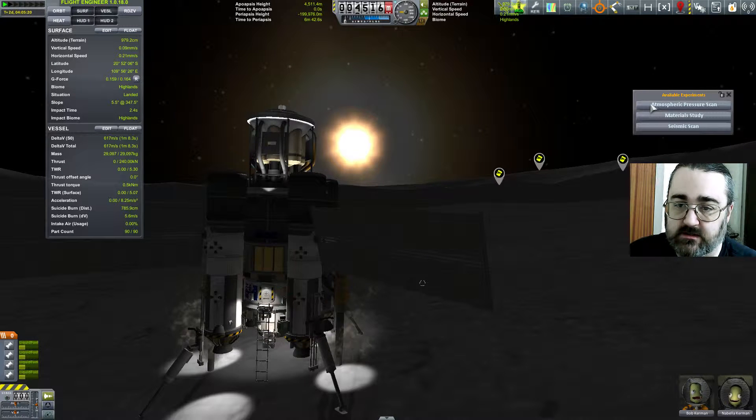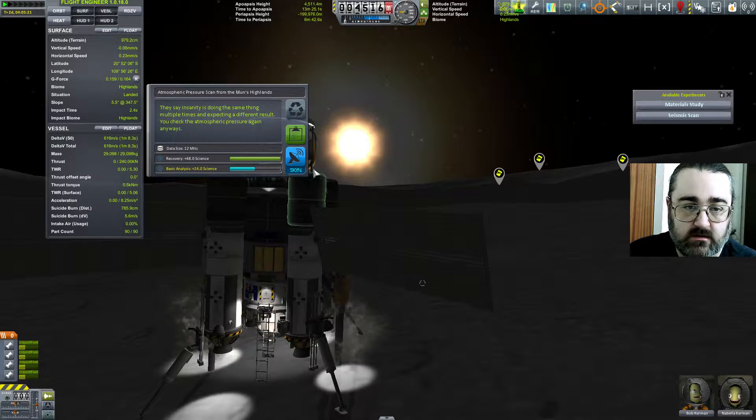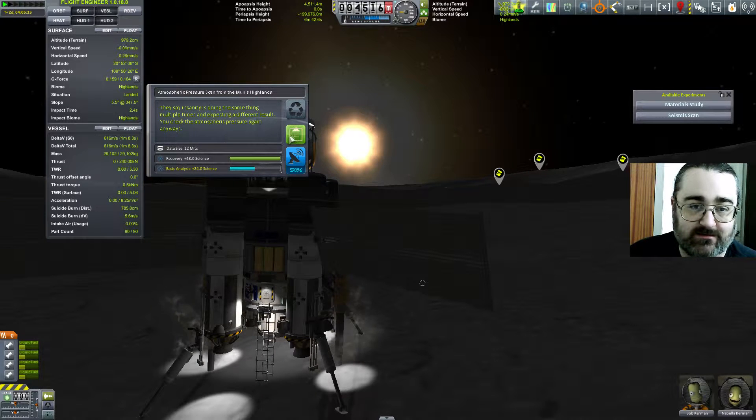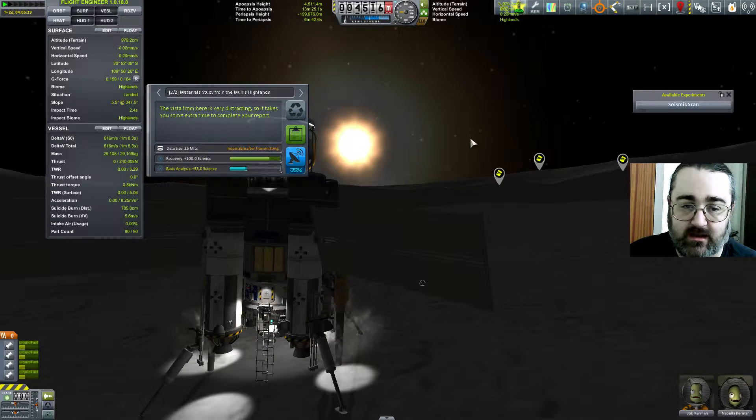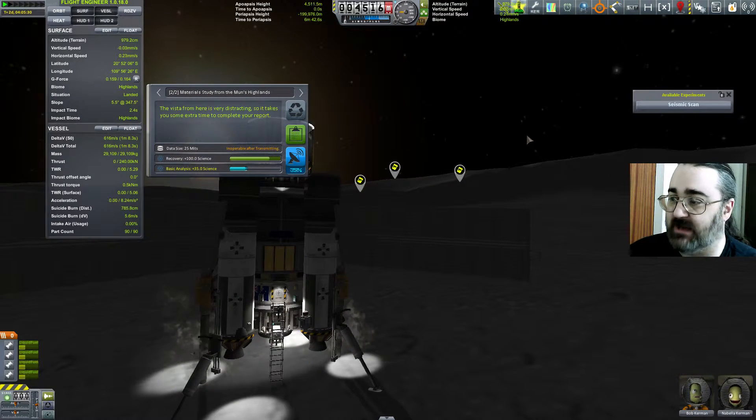So let's do some science. They say insanity is doing the same thing multiple times expecting different results — you check the atmospheric pressure again anyway. That's 48 science, if I get that back. I don't actually have a plan to get this data back, actually.